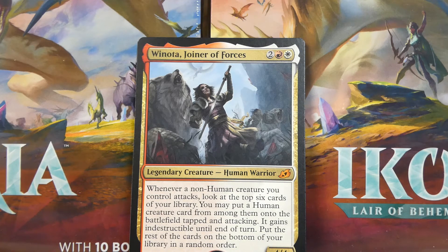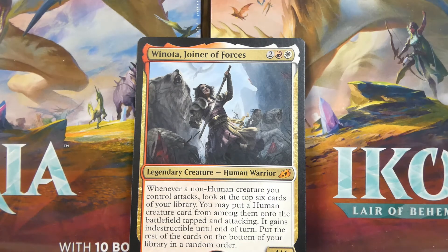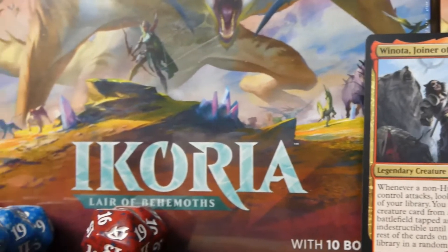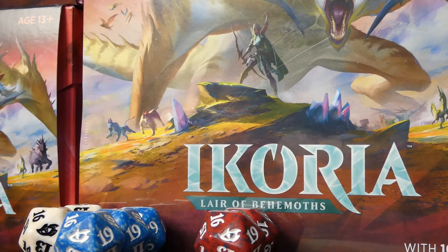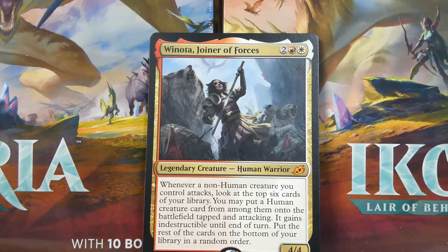Winota works very well with our companions. If we want to go with Karuga, we'd be missing out on a couple of things — Swallow Hole is actually pretty good, and there's some nice black removal, though it was mainly in one pack. It would be a sacrifice but I think we could definitely make it work. With our Ultimatum we could get some good value going. I would love to hear your thoughts in the comments — what would you play? Did I open well, or was this underwhelming? I'm pretty happy about it.